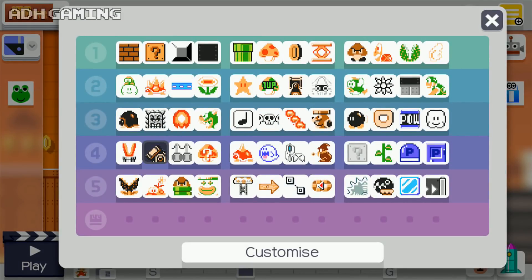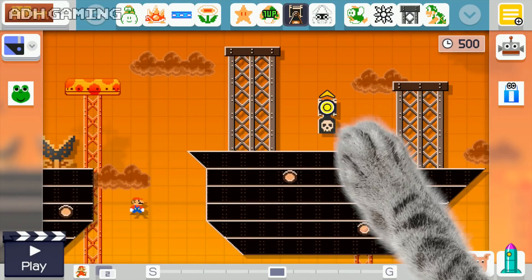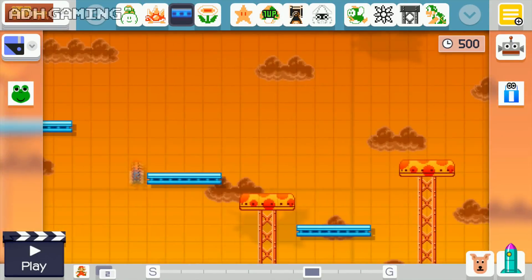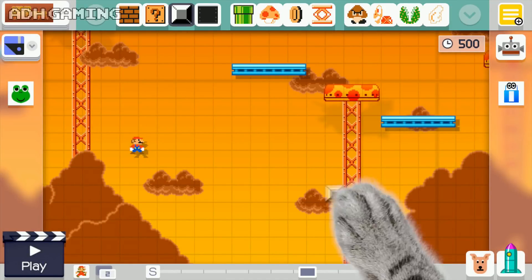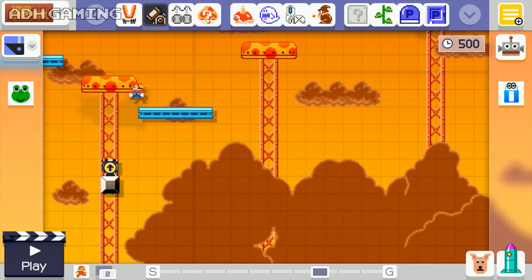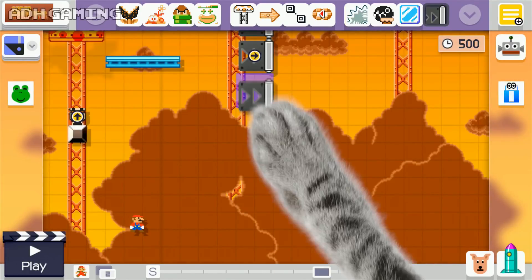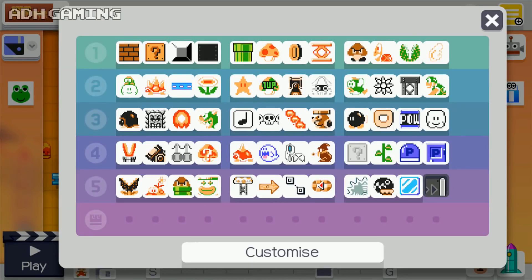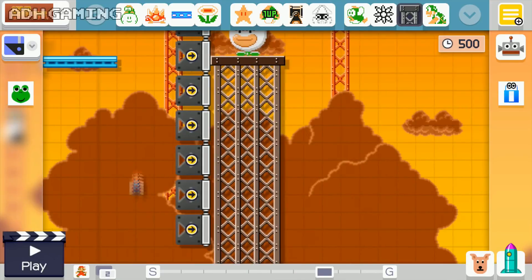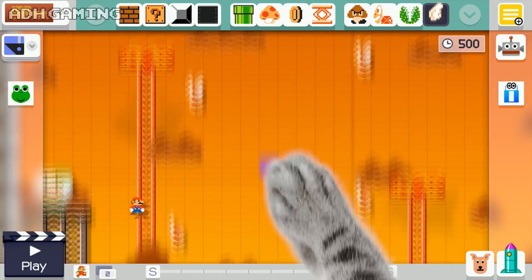A lot of the time when I create airship courses I do give it the auto-scroll, but I think in this case there's already enough obstacles to deal with, so not going to do that this time. But let's put some more of those falling platforms, and to give it that extra edge, going to put down some more cannons, so as you're jumping across those platforms you could get hit. Let's use some of the one-way gates as well, just because. So I'm going to put them all down in a straight line here. And over here, I'm going to use one of the clown carts, so let's put that there with a platform underneath so it doesn't disappear off the screen.